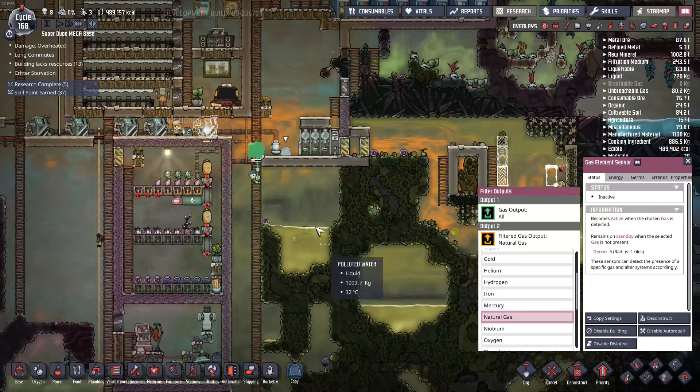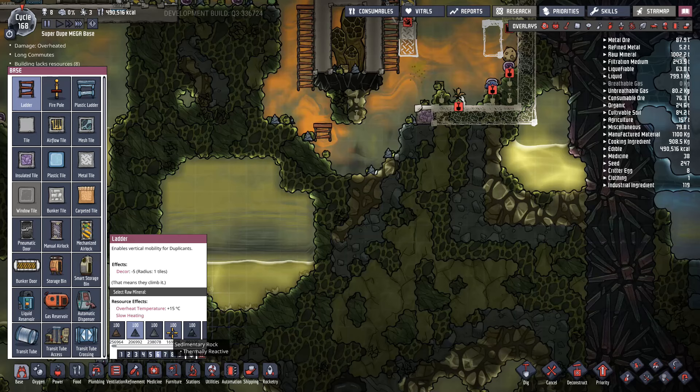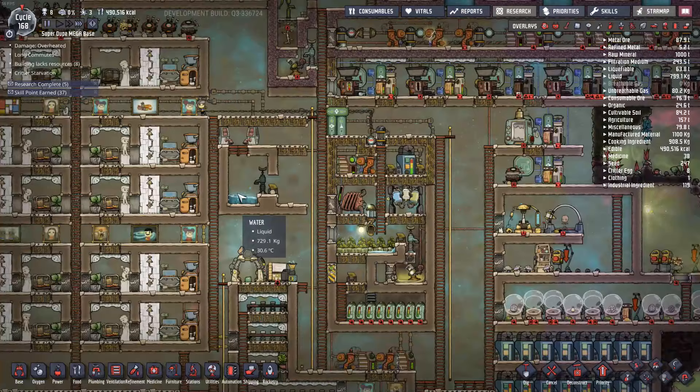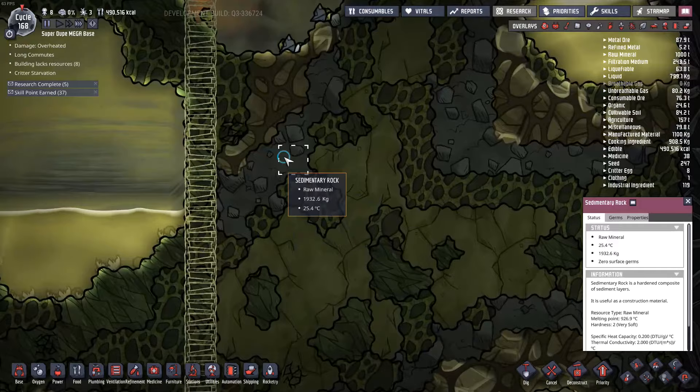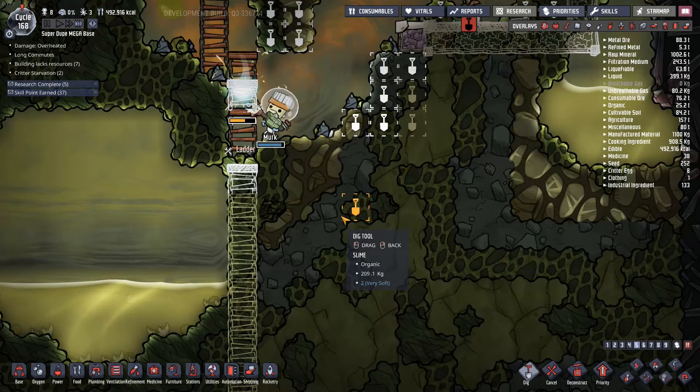There's a lot of natural gas flowing through there. A couple of doors here should help that out. I'm going to set that element sensor to natural gas and use a little mini gas pump to take care of it. I have a lot of ladders and stuff I want to build in this area, so I want to use local resources — sedimentary rock here and some granite down there — rather than grabbing ore from way up here. Ideally a duplicate will dig and then go build the ladder at the exact same time, which makes building ladders a lot faster.